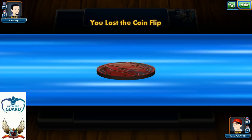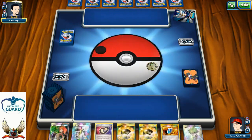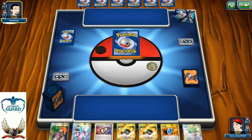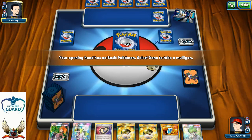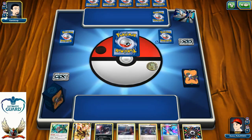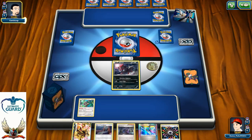Alright, I'm ready for game number two. Let's take a look at the opening hand. Can I finally open with Bridgette and a Basic Pokemon? Well, looks like I can't — there's a Bridgette but no sign of a Basic Pokemon. There we go: Zorua and Oranguru, but more than that, nothing else.